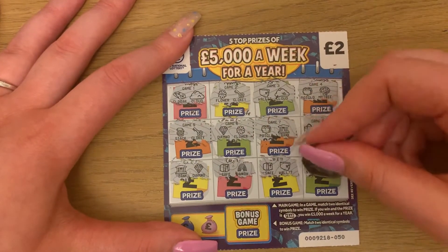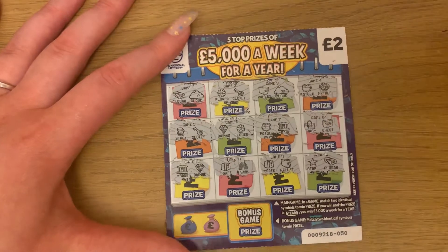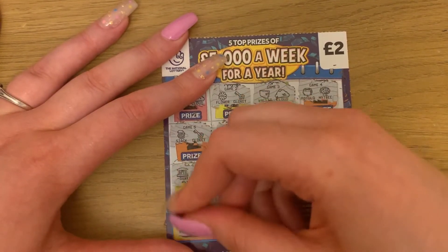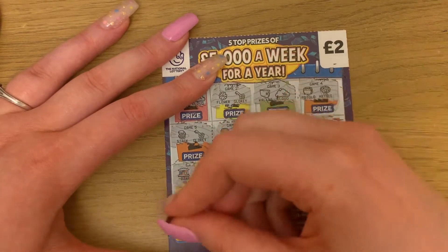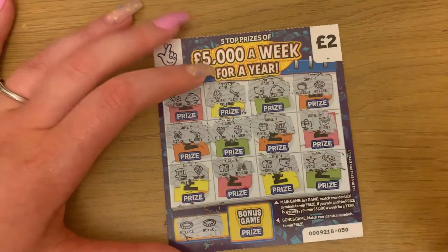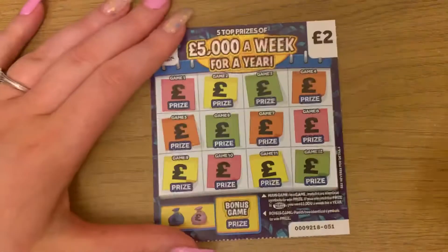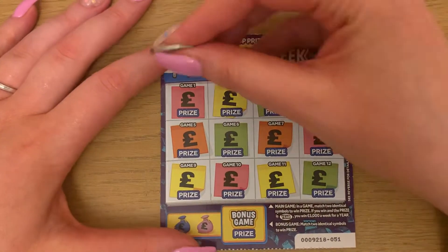Gold star and gold bar. Brown scheme — necklace and necklace. Yay! That is a winner! Fantastic. We will see what that is at the end, but at least we know we've got a winner.